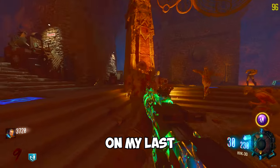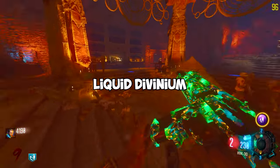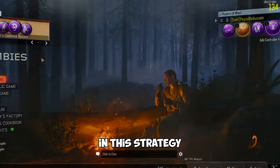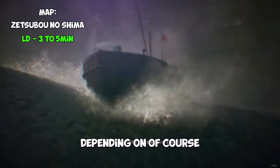Due to an abundance of comments on my last couple of videos, here is the most efficient and fastest way to farm Liquid Divinium legitimately in 2023. The map used in this strategy is Zetsubo no Shima, and you should be getting Liquid Divinium every 3 to 5 minutes, depending on what power-ups you get, like a nuke for example.